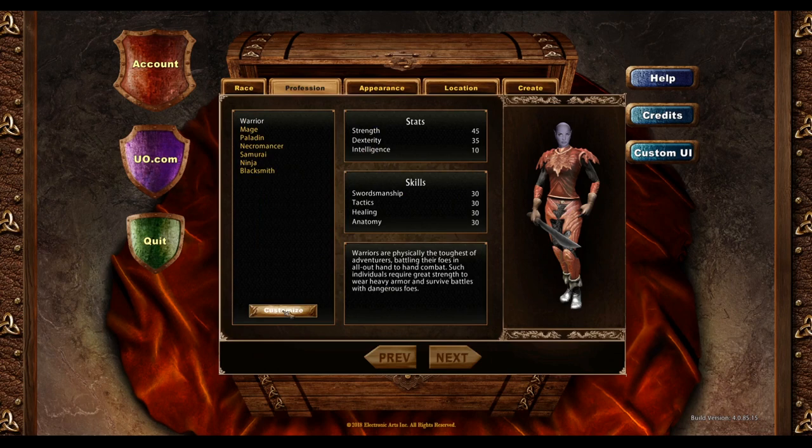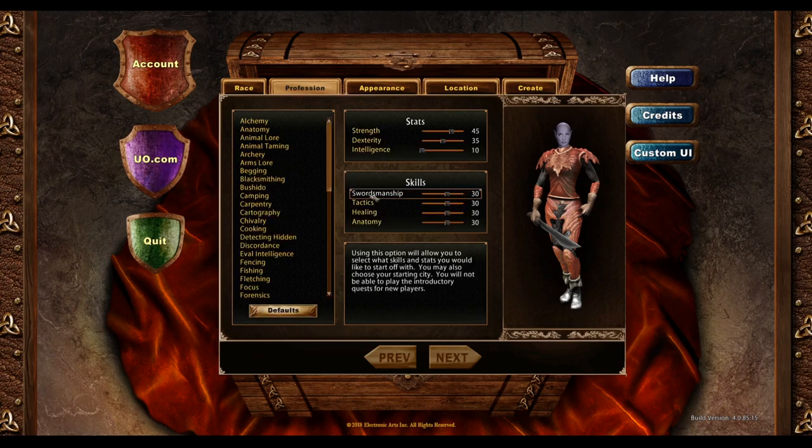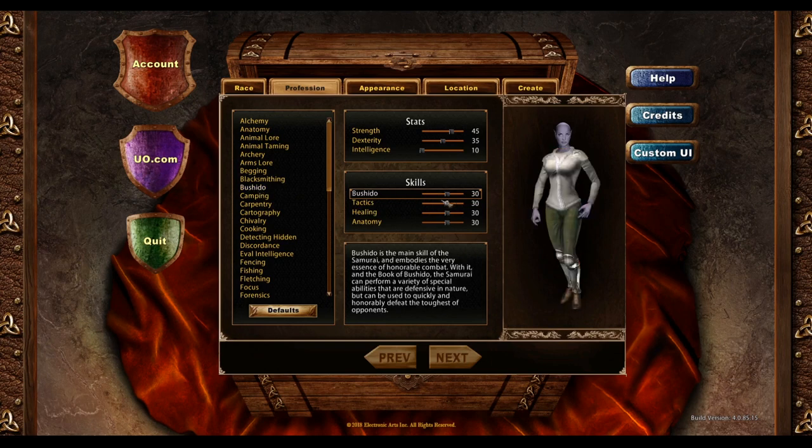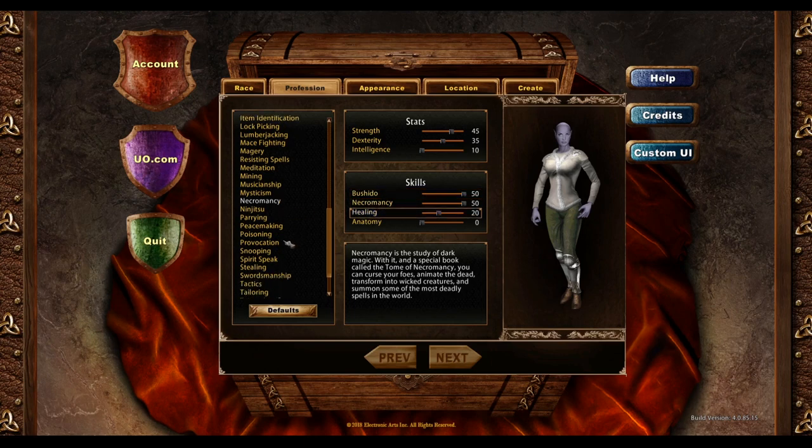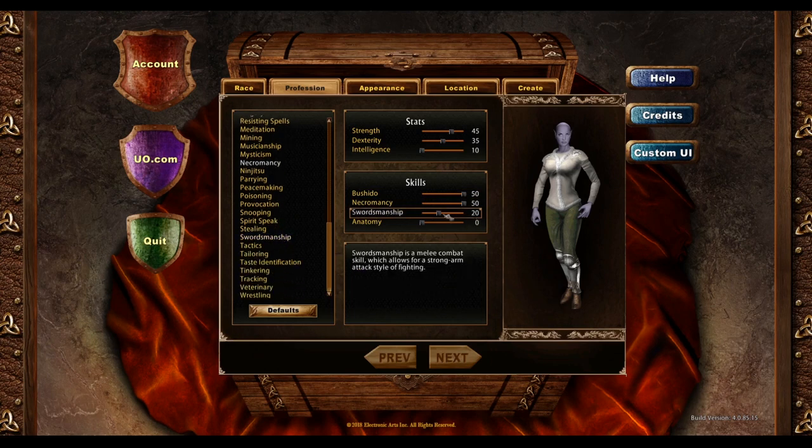On the next screen, select Customize. We're not going to choose the obvious combat skills since those are easy to gain in-game or by buying them. Instead, we're changing the first skill to Bushido and the second to Necromancy, because those are the more tedious skills to grind out — especially Bushido. We'll lower the other skills all the way down and start with 50 Bushido and 50 Necromancy. Under the healing slot, I'll change it to Swords just to start with a little bit.